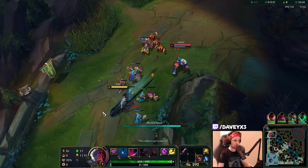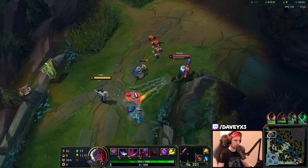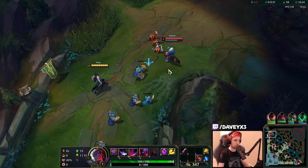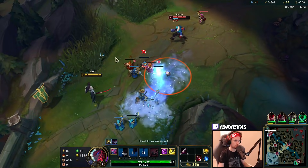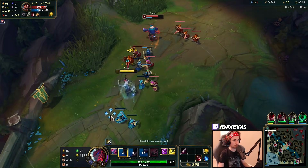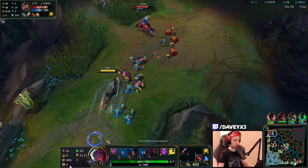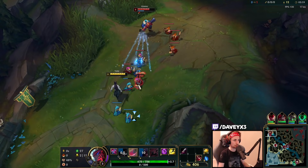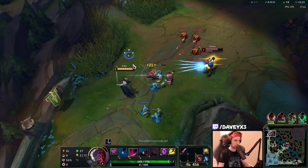Whenever Graves pops his Q is when we fall back. When he's used it, we can actually go for a trade. The reason why I went for a trade here is because Graves was going for the cannon minion. So if we specifically E onto that moment and we all-in Graves, then we can actually cancel his cannon and trade for a small advantage.